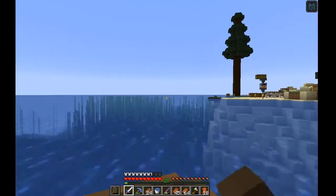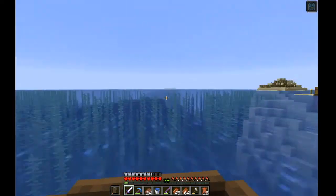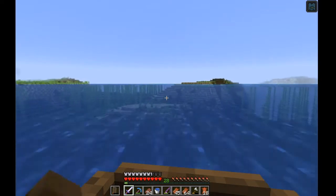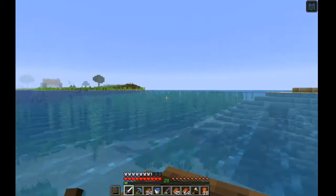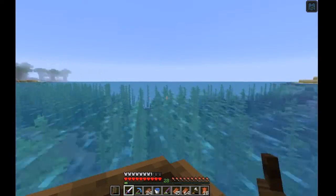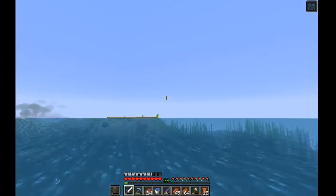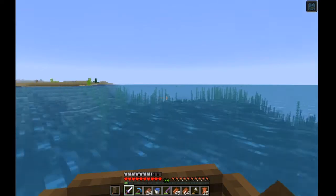Let's make our way over to our boat, jump in, and head to the village. Trading will be pretty fun. I want to trade with the librarian a lot to get my hands on a mending book — if he's got mending books that's going to be the most broken thing ever. Mending is probably the best enchantment ever. Actually I'd say Fortune 3 is the best — look at how many diamonds you get from ore.